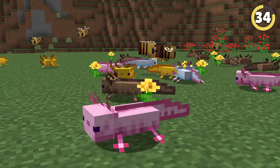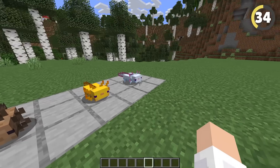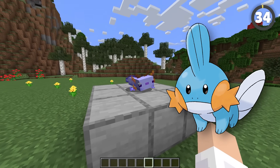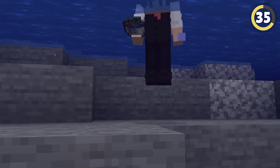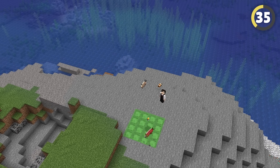Axolotls are up there with bees for the cutest mob in Minecraft. They come in four normal colors and one super rare shiny blue axolotl that's actually a reference to the Pokémon Mudkip. Some cruel player discovered that if you take fish out of their favorite aquatic home and place them on a bunch of slime blocks, they'll start to bounce really high super fast, though there are a few occupational hazards for our bouncy swimming friends.